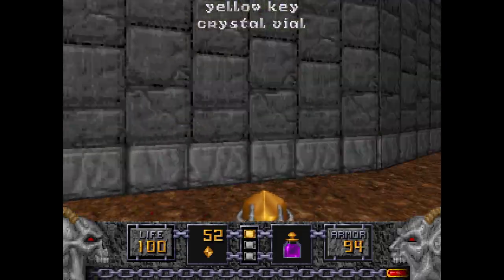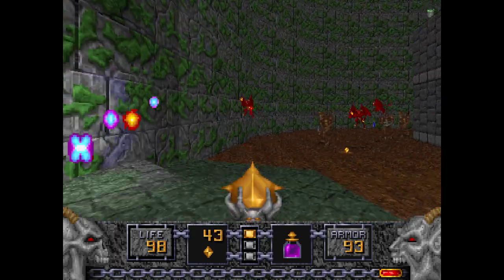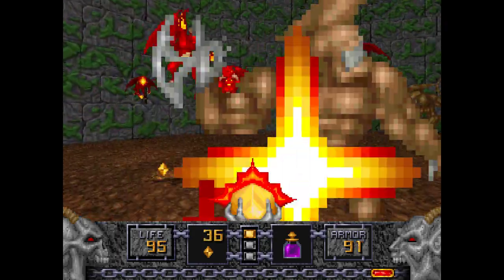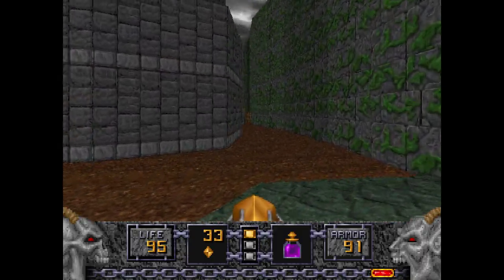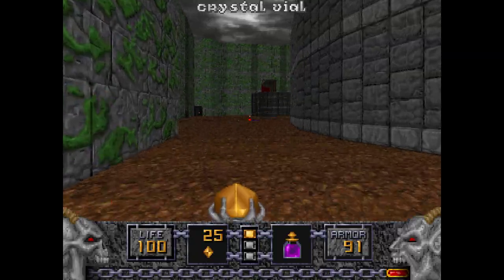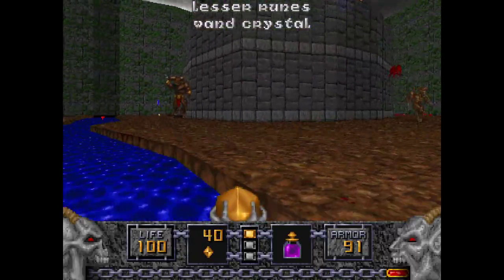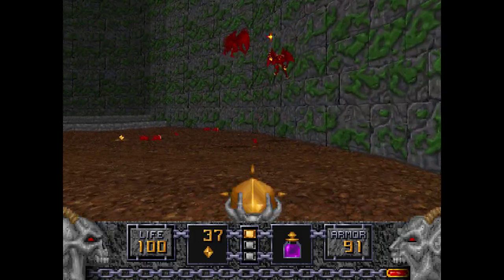There are some saberclaws here too, and some more gargoyles. This level doesn't mess around — it has a Molotar on the first level of the episode. So that's how serious this fourth episode is. You know you're in some deep trouble when you have to deal with a Molotar on the first level.